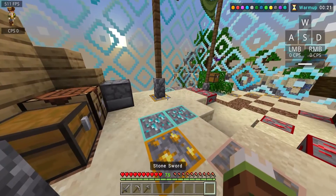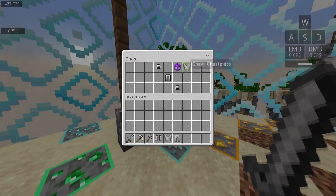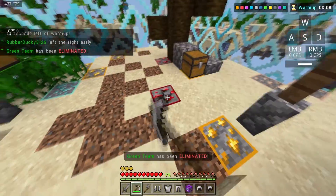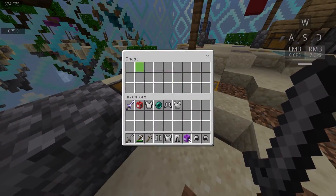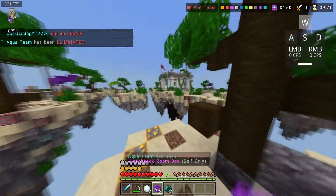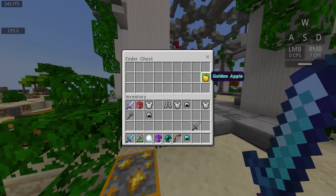What this texture pack does is pretty much optimize chunks, bugs, entities, and animation by 300% — that's what it's claiming, and so far I can kind of see it. These optimized FPS boost texture packs pretty much remove stuff that isn't necessary for your Minecraft, because the lesser, the better.